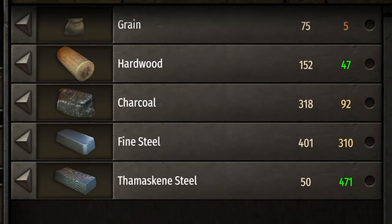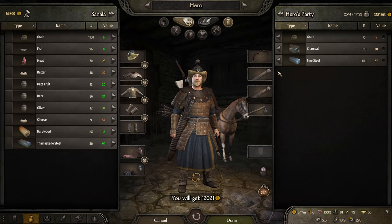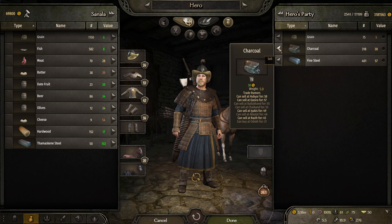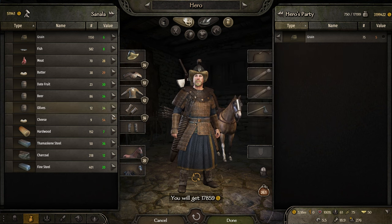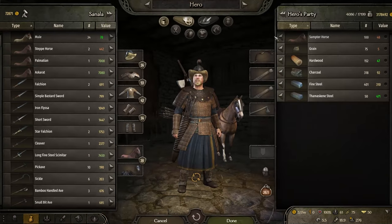And to answer your next question — yes, we can use both hardwood and steel at the same time. Sell all of the hardwood and themasking steel, complete the transaction. Balk the sale of both the charcoal and the fine steel, buy the hardwood and themasking, take back the coal and steel. Rinse and repeat.